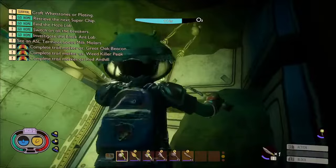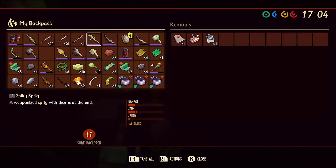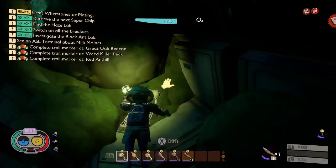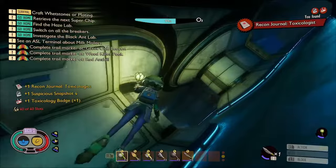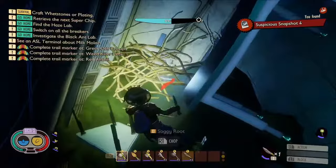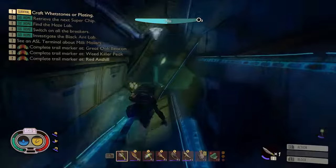Up here to the right, if we swim to the end of this corridor, there is a scabby piece — I believe it's the frostbite scheme. And if we rummage through these bones we'll get the toxicology report, the toxicology badge, and the suspicious snapshot four. In this room is dial number one — we'll want to turn that. And in the corner over here there's a milk molar hidden behind some soggy root, but we can't get to it yet. We've only got the peblet dagger which is tier one, and we'll need a tier two dagger — the bone dagger — to cut through that, so we'll need to come back for that.